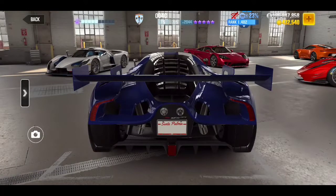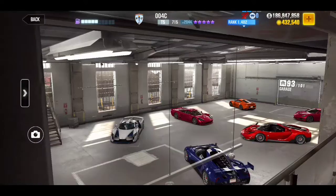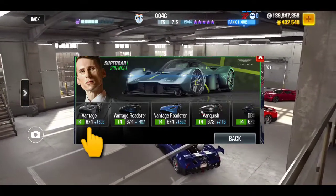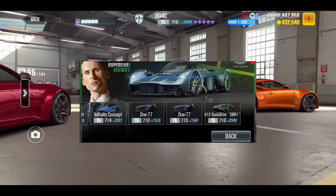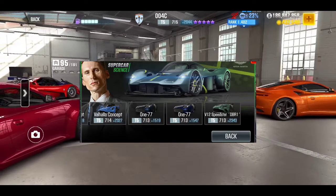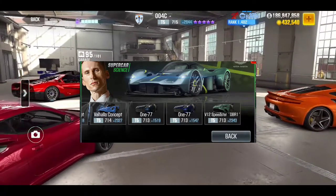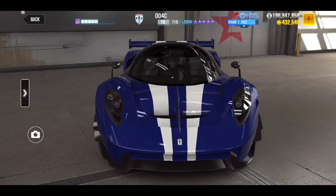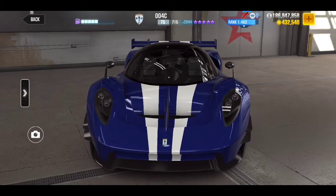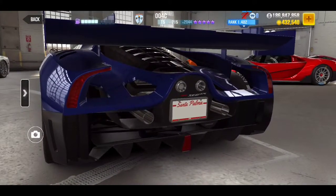If you're against NSB files, use these cars to win the Valkyrie: the Tier 4 Vanquish, the Tier 4 Vantage, the 177 Aston Martin, the V12 Speedster, the Valhalla Concept, and the Vulcan. All the Aston Martins will without a doubt get you the Valkyrie — you just have to race well and use strategy.